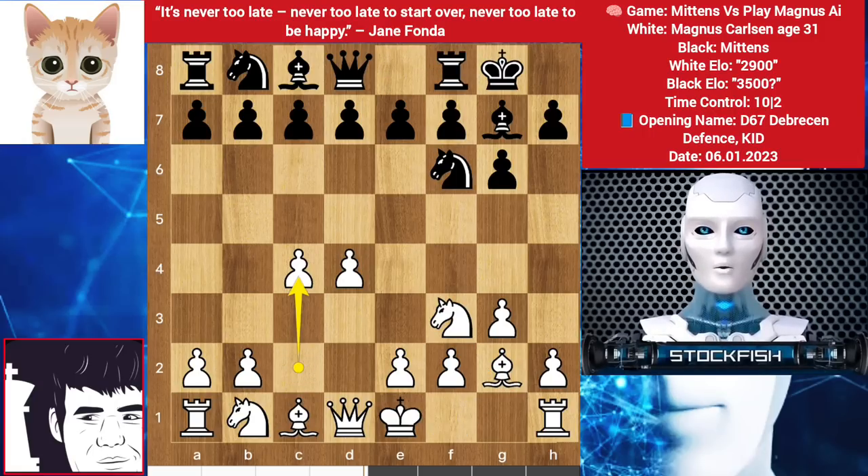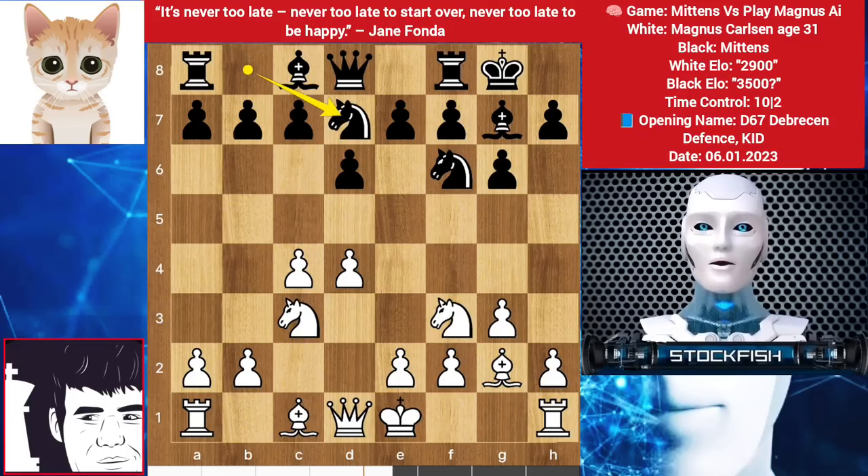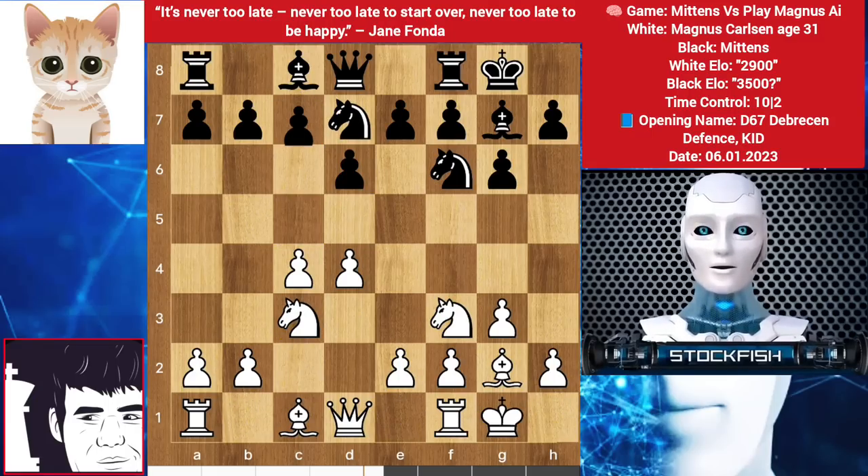In this position, you can play c6 and e6, then push the d pawn. Cat played d6 with the idea to push the pawn to c5 and progress on the queenside. Knight comes to c3, knight b goes to d7, we have castles, c5 by black, Magnus played b3.